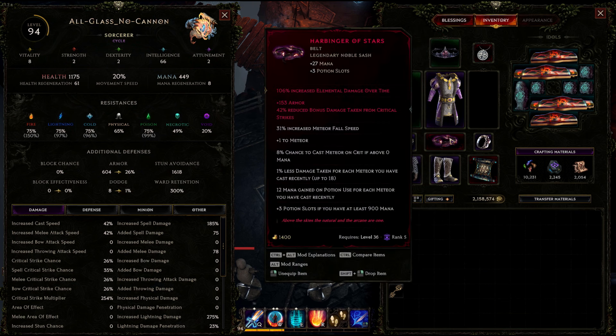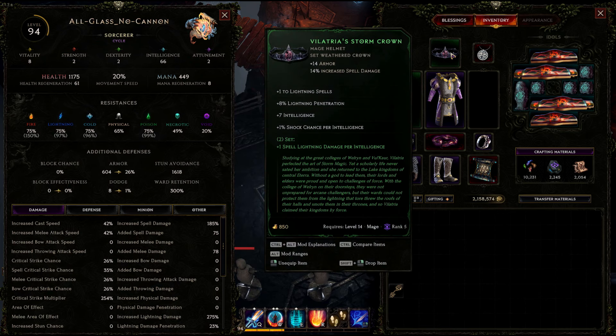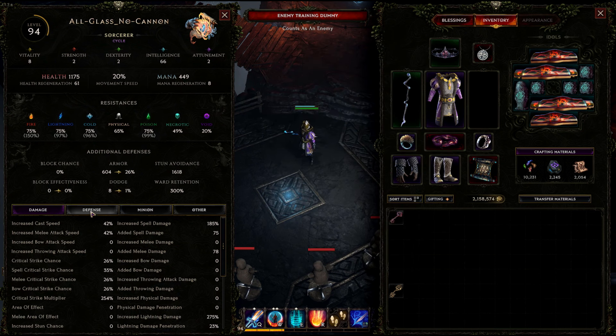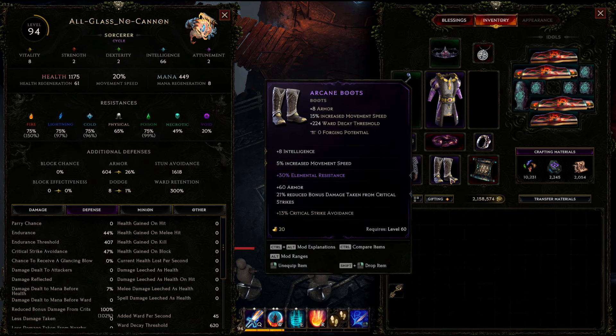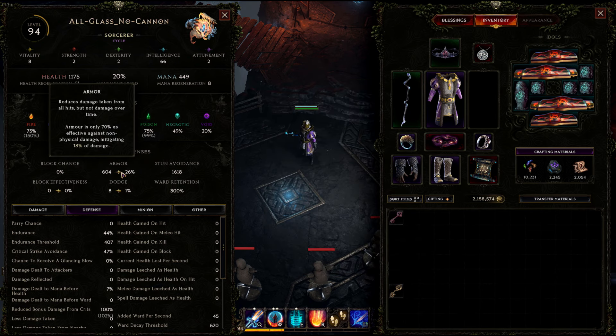You're also going to want to get yourself a Harbinger of Stars belt, and the Velatria's Downfall set — the staff and the crown. Other than that, it's just about balancing your resistances with defense. You either want 100% reduced bonus damage from crits, or 100% crit avoidance. I like reduced damage from crits because it comes with armor, which also gives you a little bit of extra damage mitigation.